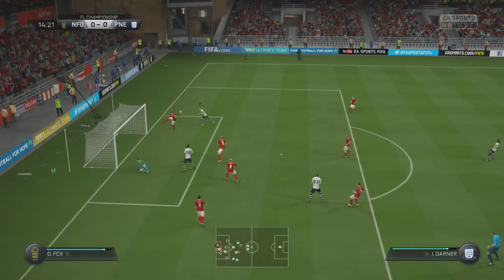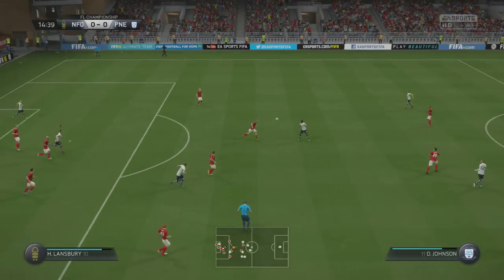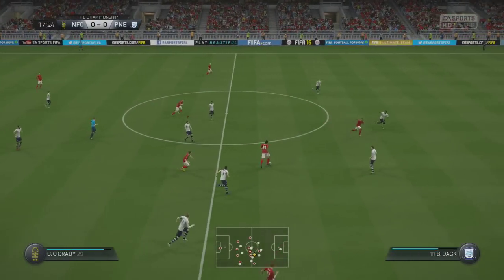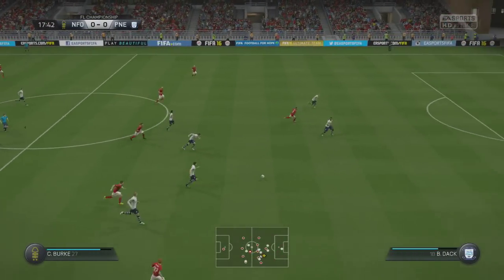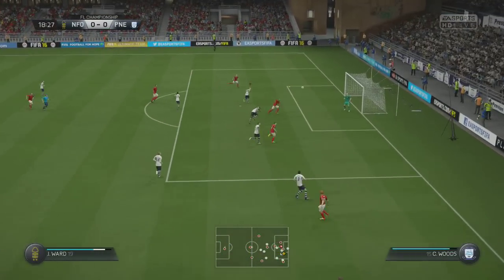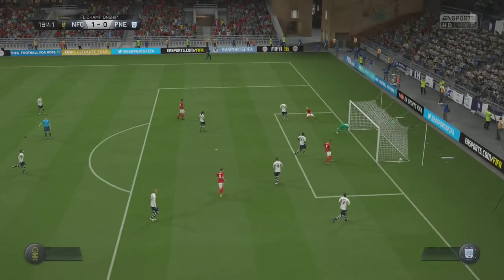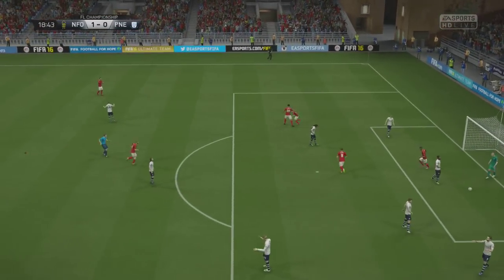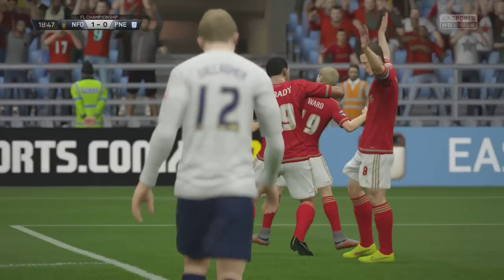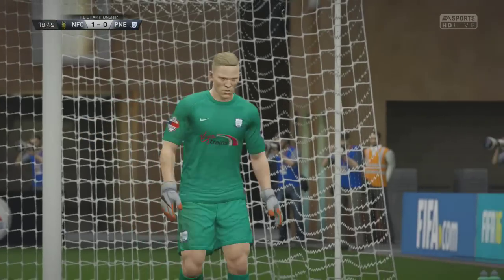Set pieces have been our Achilles heel so far this season — we just can't get them right and I don't think we've scored from a corner yet. Jermaine Beckford hits the post, very unlucky not to get a goal, and I believe he's currently only on one for the season. Forest then come forward, put a good cross in, and with a volley at the back post they manage to beat Pickford in net.